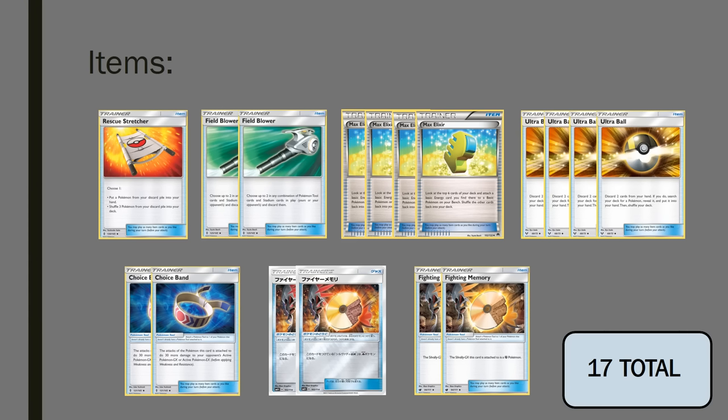Choice Band is really nice for getting the 30 damage bonus with Registeels, and it does better damage with Silvalli. It also means Meteor Tempest from Dusk Mane can do 250 with a Choice Band, which is good for Decidueye if you're missing the Fire tool. The card in the middle of the Japanese scan is just the Fire Memory - the Silvalli GX this card is attached to is a Fire-type Pokemon. Just like the Fighting Memory, we use these to hit for weakness on the new Metal stuff coming out, the new Leafeon, the Golisopod decks, and Decidueye decks. If I wanted to go up in tools, it would be either a third Choice Band or a third Fighting Memory. Two Fire Memory is probably all we'll ever need, so I'm happy with a 2-2-2 split.